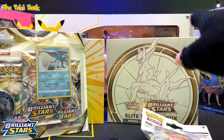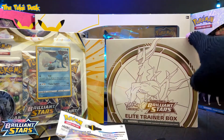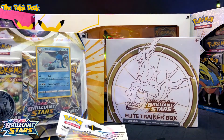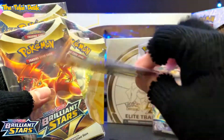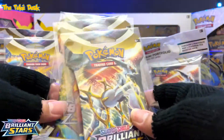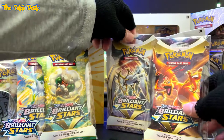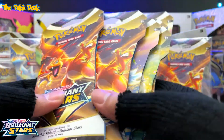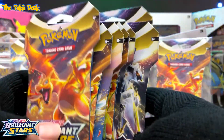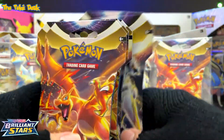I'm going to open one Pokemon Center Elite Trainer Box for the channel and buy another one for the sealed collection. I also got some single sleeves. I'm keeping four packs sealed for the pack art collection — those are the Shaman, Whimsicott, Charizard, and Arceus pack arts. I put these in silicone baggies. I'll be opening the rest and keeping one of each art to the side.